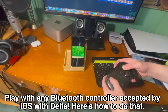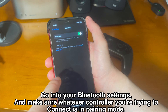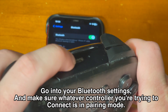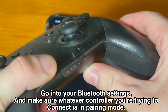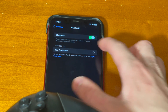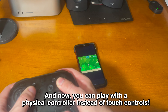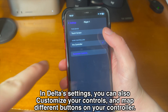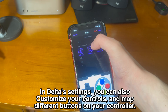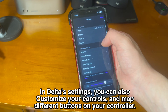You can play with any Bluetooth controller accepted by iOS with Delta. Go into your Bluetooth settings and make sure whatever controller you're trying to connect is in pairing mode. For the Switch Pro controller, press and hold down the top button and wait until it flashes — you'll see it says Pro Controller. Tap on that and it connects, and you can play your favorite games with a physical controller instead of touch controls. In Delta settings, you can also customize your controls and map different buttons onto your controller.